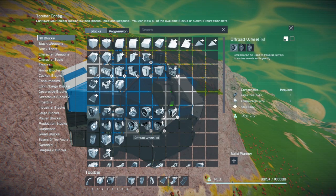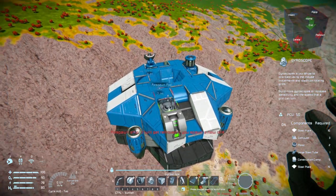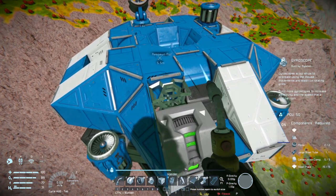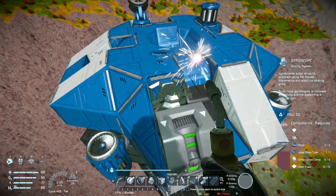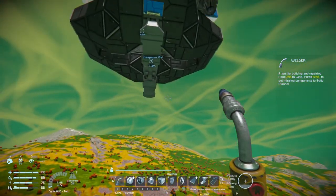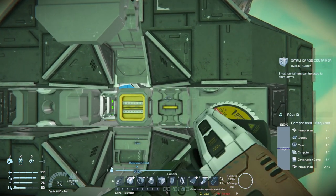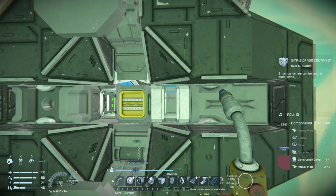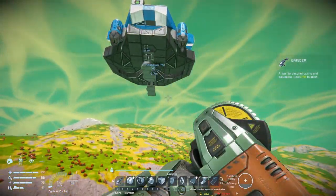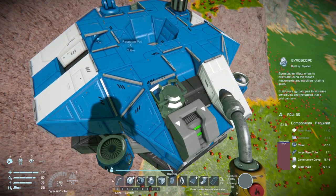Now pull up your large atmospheric thruster - you're going to be using a small one - and a gyroscope. Your gyroscope is another block you can put wherever you want, but having it there is important. You're going to need one more computer to get this done, which means you need to pull it out of the cargo container right here. You might also want to unlock cargo containers while you're there.